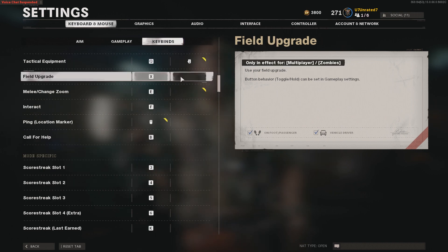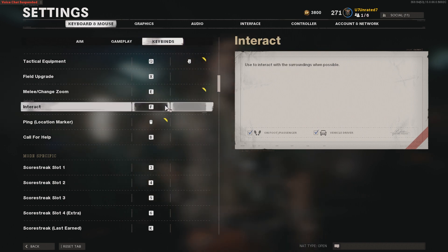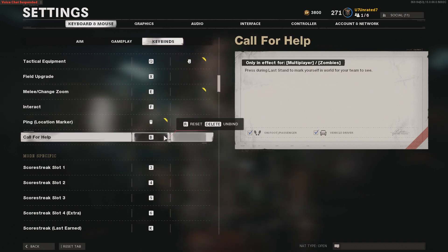Tactical equipment — Q and mouse button four. For field upgrade I have it set to X. For melee/change zoom I have it set to E. Interact set to F. For ping it's middle mouse click, and call for help is B.